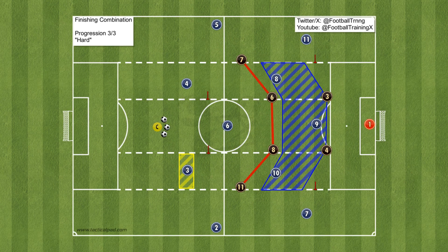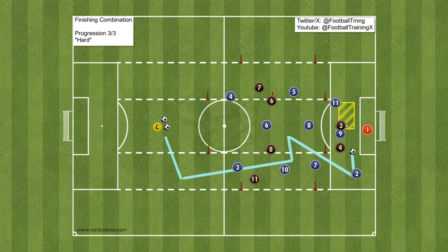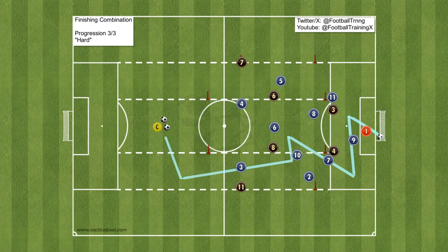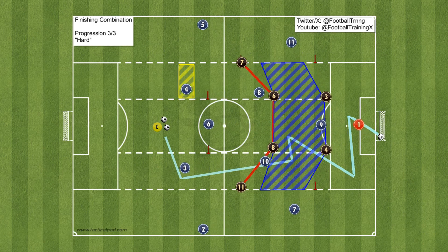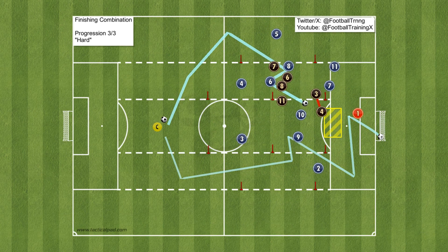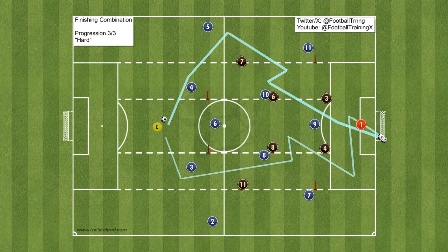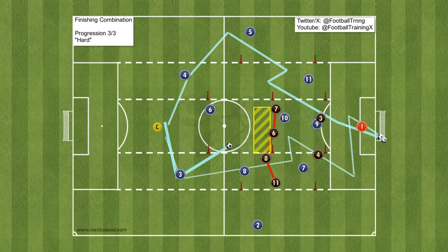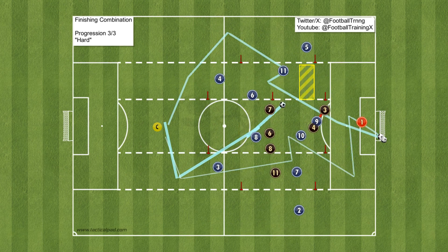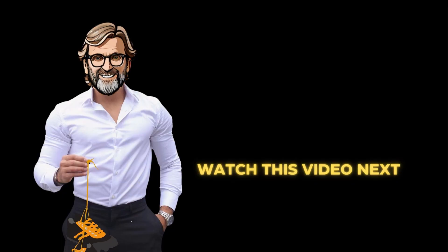For the final challenge, imagine that wall of four has got two extra central defenders blocking your path to glory. This is the ultimate test of your skills. Can you spot the tiny gaps and the weak spots in their armor? This drill pushes you to find and exploit these openings, teaching you how to unlock even the stingiest defenses.